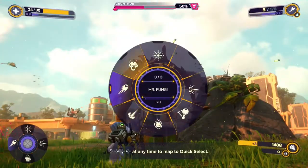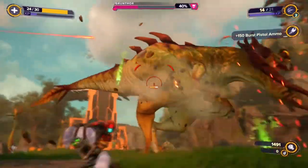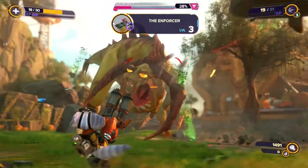For bigger, tougher enemies it's best to quickly switch between autonomous weapons like Mr. Fungi that deal damage by themselves once fired, and then switch to a high damage single target weapon like the Negatron Collider. Use these methods to mow down your enemies with ease.